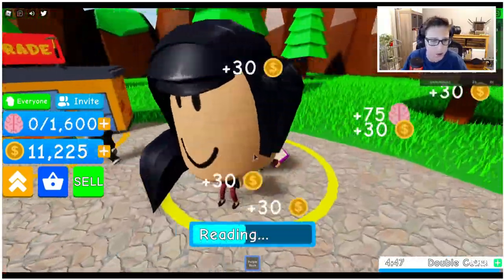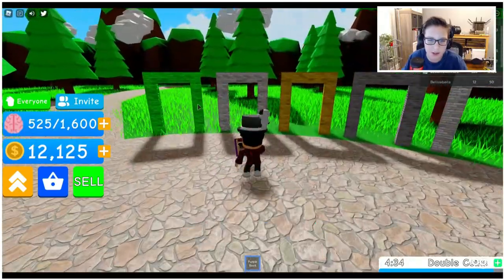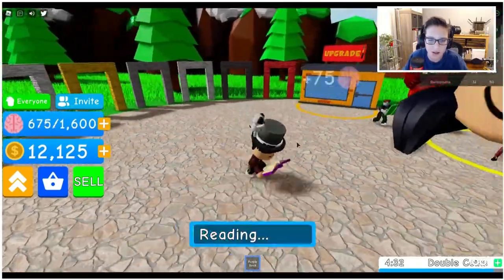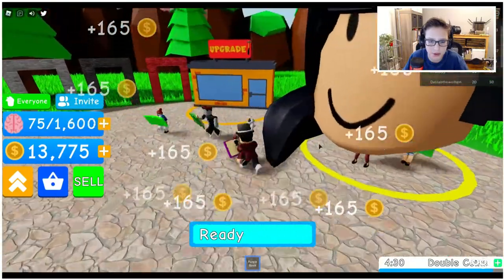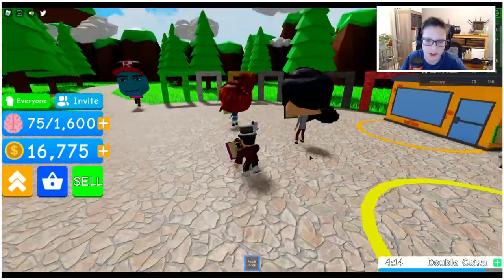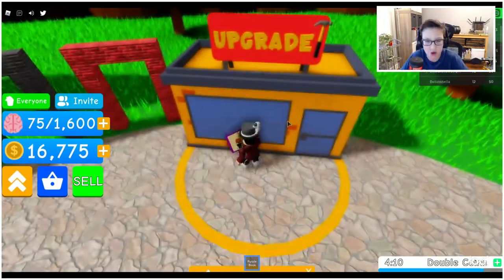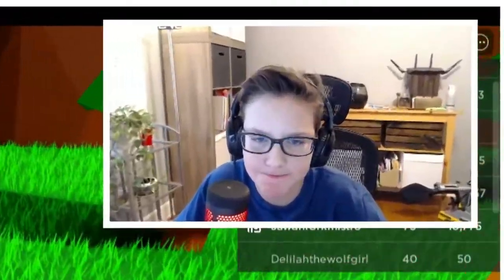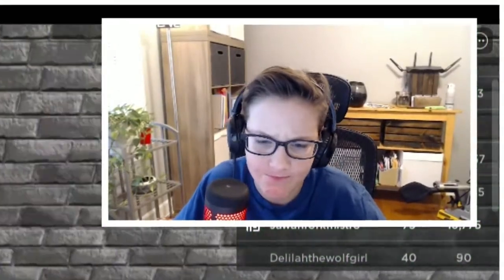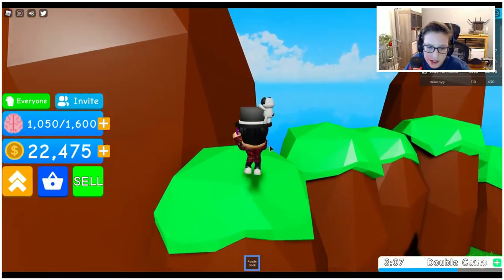How do we upgrade how many coins we get? What's this green and white brick bridge thing? Oh, I just noticed I have 16,775 coins — wow! 10,000 coins for the orange book — I did it!